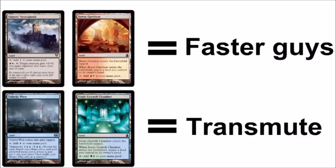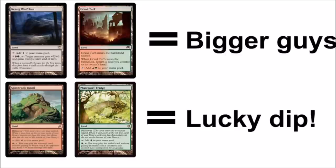Slayer's Stronghold and Boros Garrison produce faster threats for you. Tolarian West and Simic Chamber allow you to transmute, which is important. Kessig Wolf Run and Gruul Turf give your guys much bigger stats to finish the game, and if one of those guys has trample like Primeval Titan does, you can win. You can also play a hideaway land with Primeval Titan hiding underneath one of them.